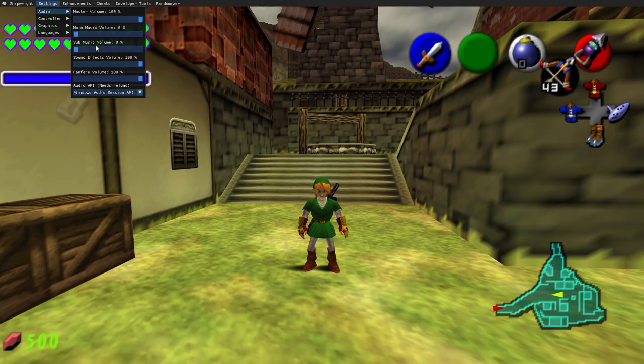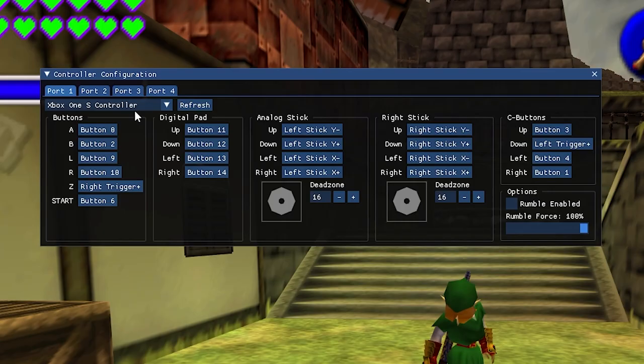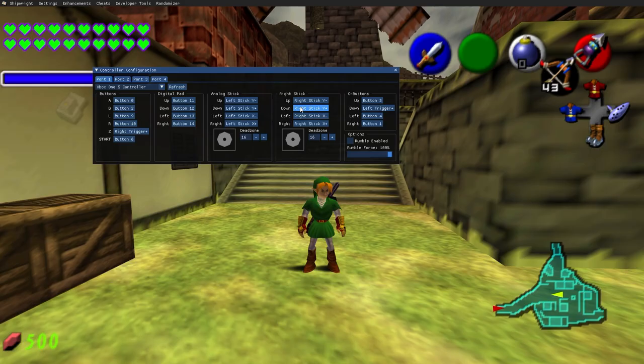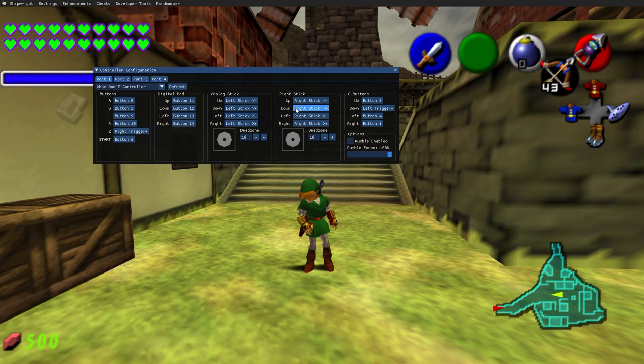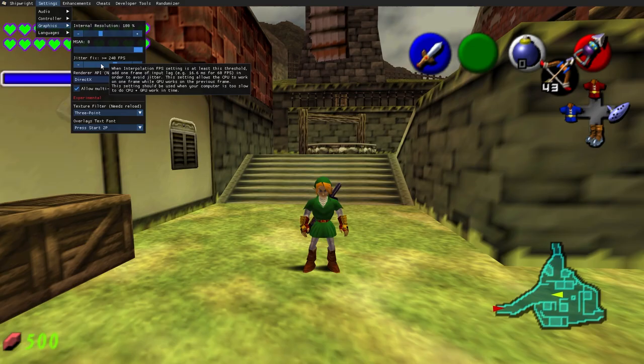Starting with settings, we have audio — master volume, main music, all that stuff. Next up we have controller settings where you can configure your own controller. I have the Xbox One S controller and in here you can set up the right stick for the free camera. Next we have graphics.